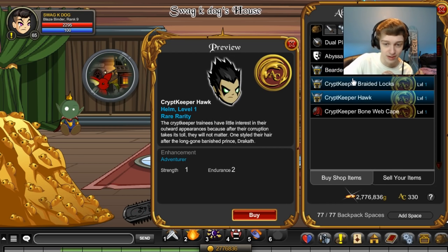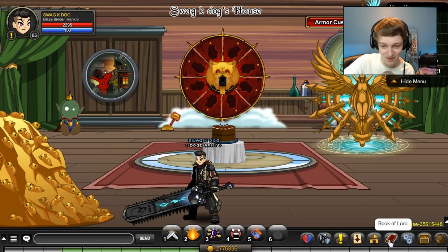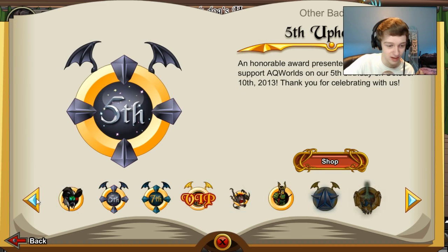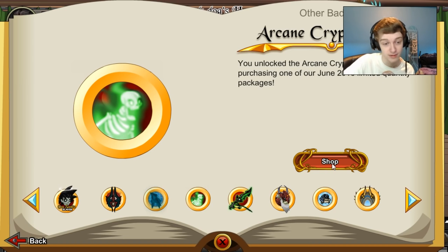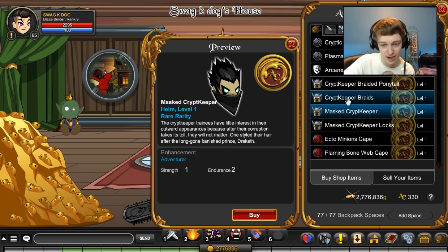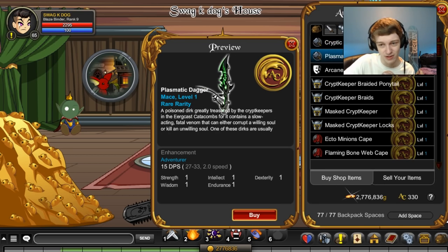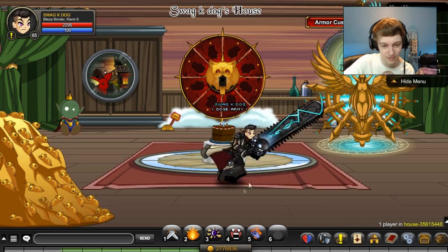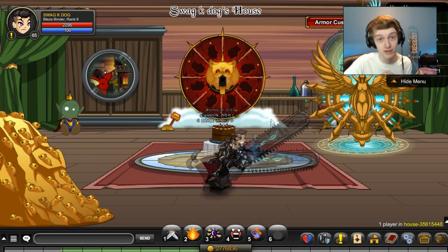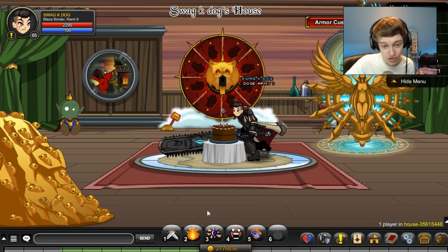The member version comes with dual prismatic armor — prismatic in this game means color-customizable. You also get that armor, male and female hair options, though there's only one female hair and two male hairs, probably because of the beard option. The member version also comes with a cape, which is probably the coolest item in that package. I'm going to wait until next month's package comes out before spending more ACs.